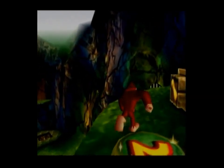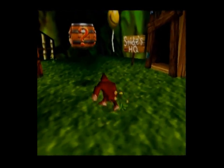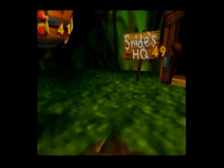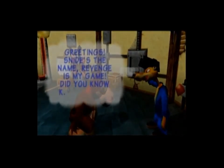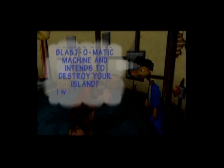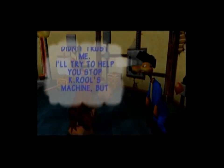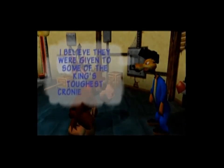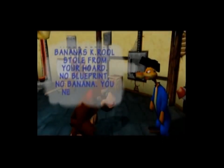I'm gonna go ahead and get these bananas here and activate the other banana port too. That's the thing you can do with the guns in this game — you shoot banana balloons, and they give you ten regular bananas. I believe each character has three banana balloons in every stage. So this is Snide. He's the chief engineer of the Blast-O-Matic, the thing K. Rool's gonna use to blow up this island if we don't stop him. He was betrayed, and so by giving him these blueprints, we will be able to do something about that Blast-O-Matic.